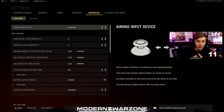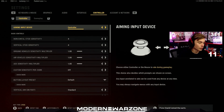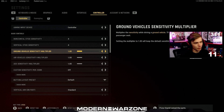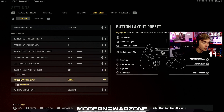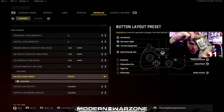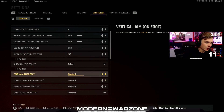This is going to be a short, quick video. I'm not going to talk about different sensitivities because that's all up to personal preference. I'm going to go through the settings that I'm positive you should change to improve your experience. Starting in settings under controller: the aiming input device should be set to controller. I play on 4-4 sensitivity — very low, I know. I keep sensitivity multipliers both at one, and custom sensitivity per zoom is off. I play on a default button layout preset, but I do have paddles on my controller for slide canceling.